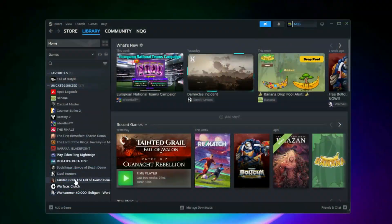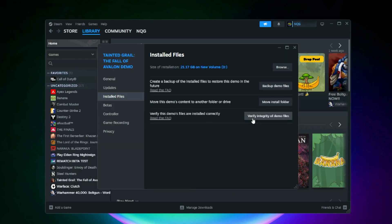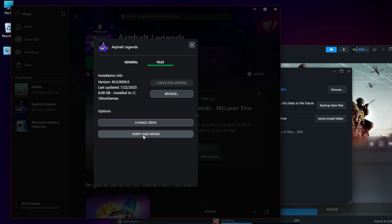Fix: Verify Game Files. On Steam, right-click the game, go to Library Properties, Installed Files, and select Verify Integrity. On Microsoft Store or Xbox app, right-click the game, Manage Files, then Verify and Repair. This will replace any corrupted authentication-related files.